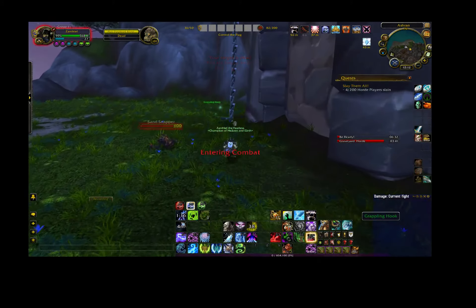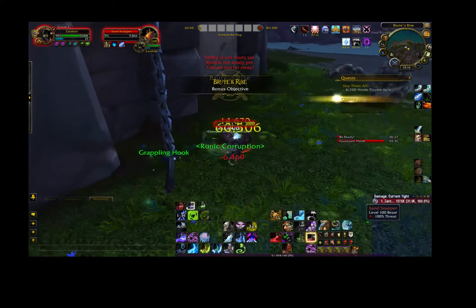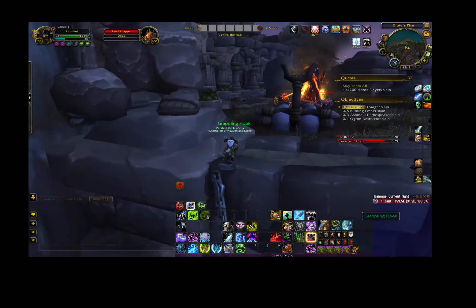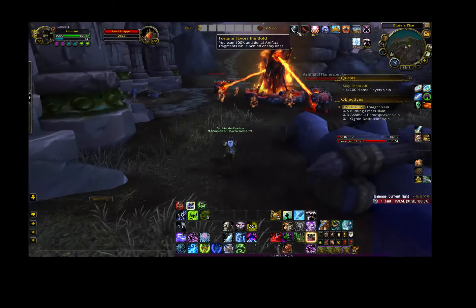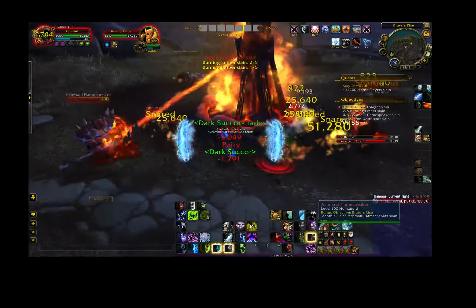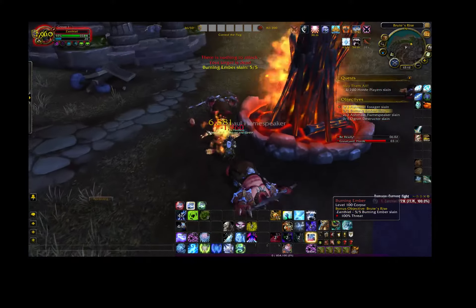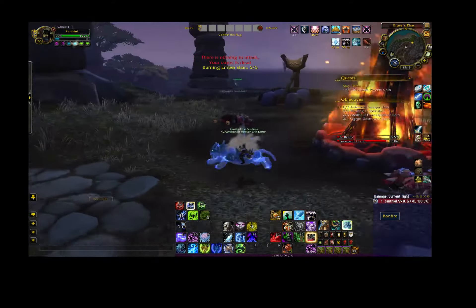I like to take the grappling hooks up to the top and work on killing the ogres up here. As you can see, we still have our Fortune Favors the Bold buff. What I do is I round them all up, kill them, loot them, and move on to the next pack. Got about 7 from killing those two plus the little guys.